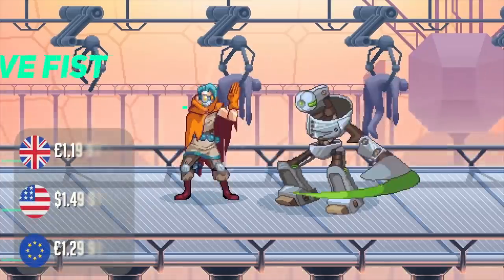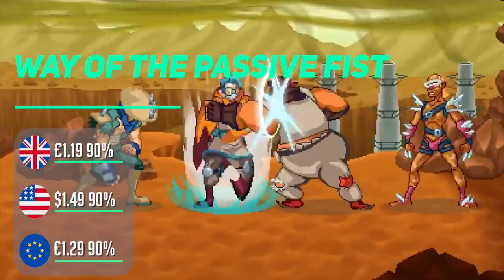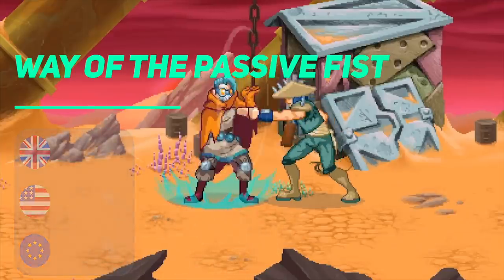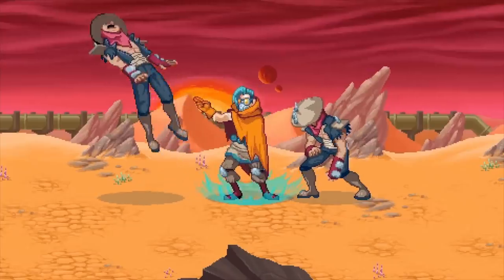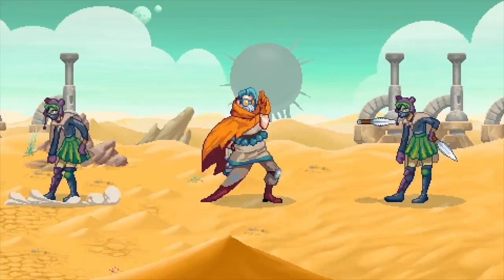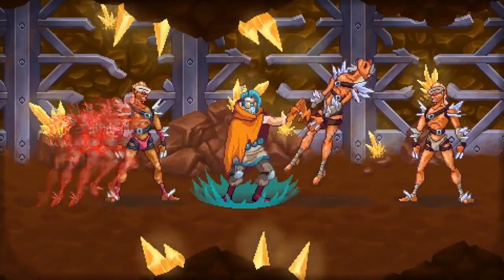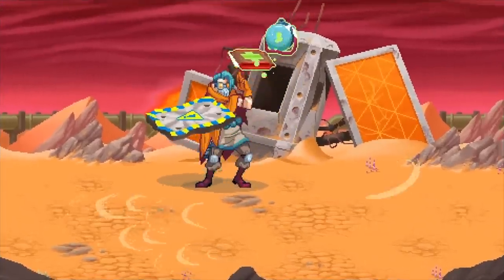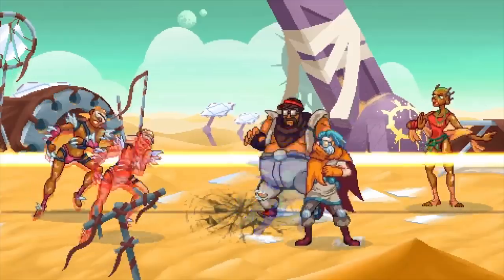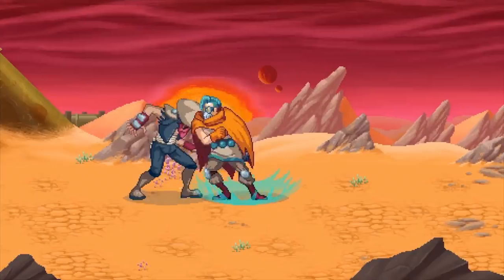Kicking things off with my pick of the week, it's Way of the Passive Fist. On the face of it, this is your regular side-scrolling beat-em-up, but instead of beating your enemies, you play as the Wanderer — a warrior determined to avoid hurting others most of the time. Your way to beat enemies is through blocking, dodging and parrying. Enemies will become fatigued and you can move on to the next baddie. Essentially, the game plays out like a rhythm-based fighter where you need to get your timings just right to build up your combo meter.